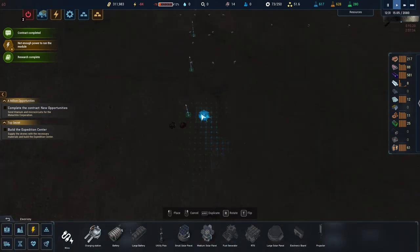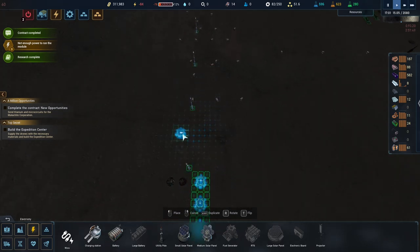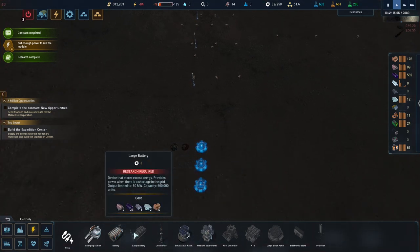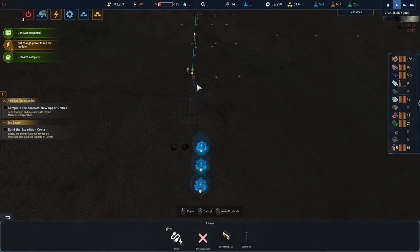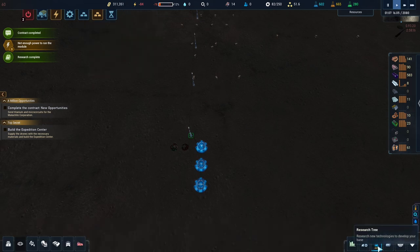What I'm thinking is: we go down as fast as we can, then one, two, three — put a battery in, then do another three up there, then complete the other way along with power lines in between. I would need to get the large batteries unlocked. For now we'll just connect these three up to the power grid and get this kind of working, because we don't have enough power and we want the large battery.